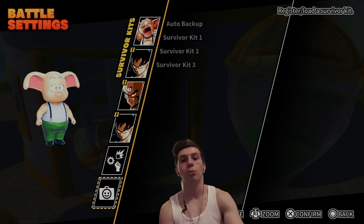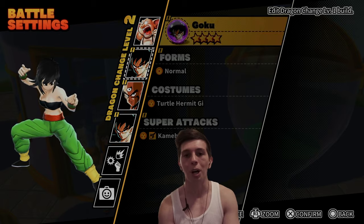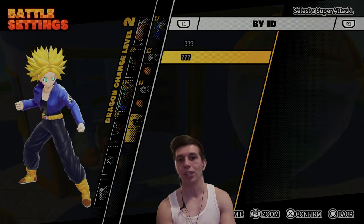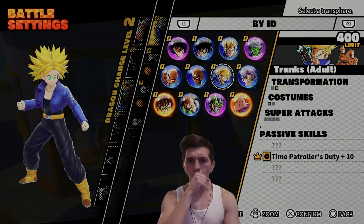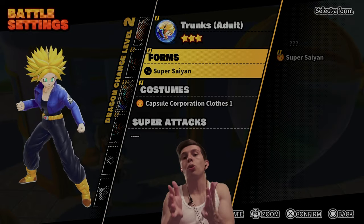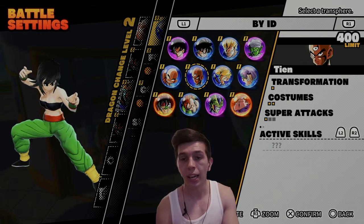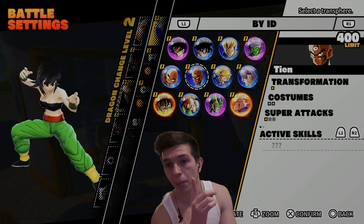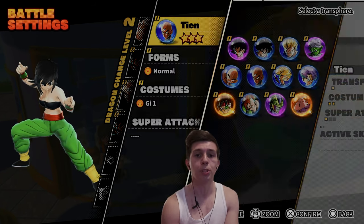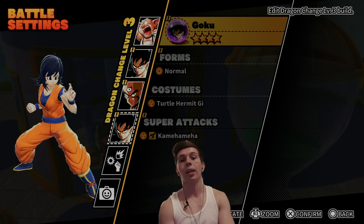If you guys want to make customizable loadouts, say you like a certain build — you can save it. Also, make sure that when you choose a Transfer, they have a Super Attack equipped. For example, Trunks doesn't have a Super Attack; that's actually why I mastered his Passive so I can use it without having him equipped. Tien has a Super Attack — you can see the little square in gold. Trunks has none in gold. So go to the Super Attack slot and make sure you equip it, because the game does not do it automatically.